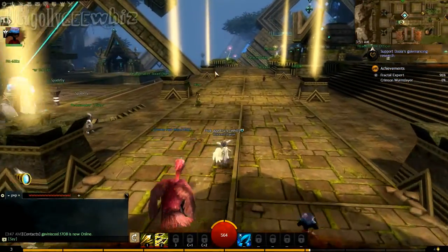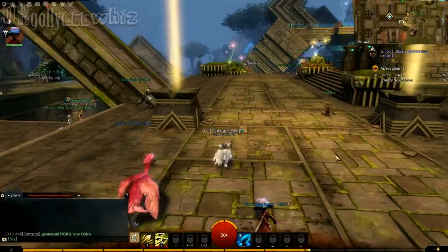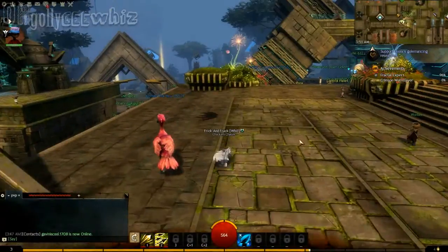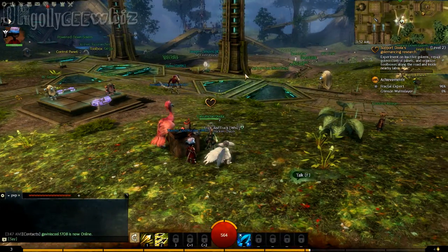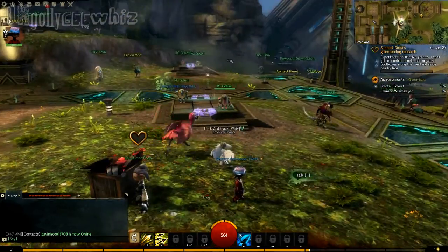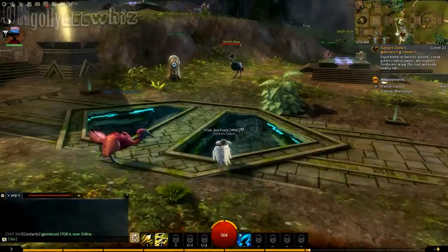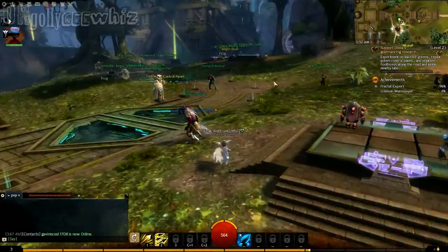Quest. The first quest is the first heart. Can you put a star on that? The heart is right here. We're gonna put a star, which means you can get a personal waypoint. Now we're supposed to do something here — experiment on inactive golem repair. Basically we just talk to golems around here. I found some behind us. See those control panels?